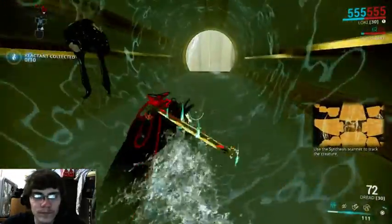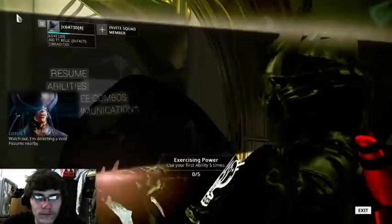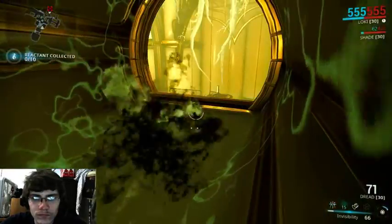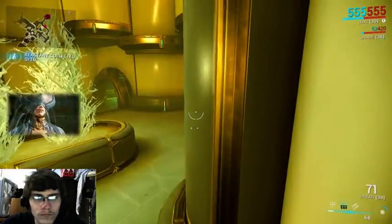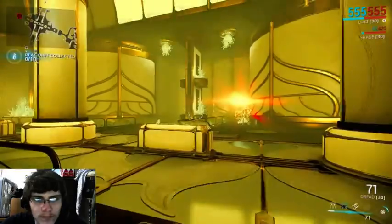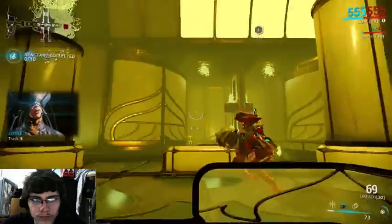Use the synthesis scanner to track the creature. Watch out! I'm detecting void fissures nearby. You're near a fissure. We cannot let our target know we're here. Track them down quickly.